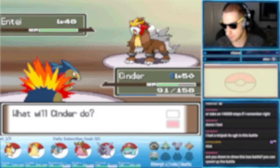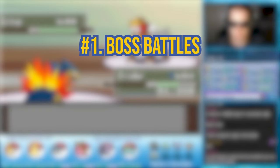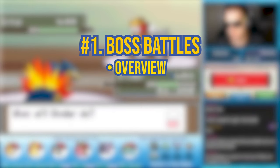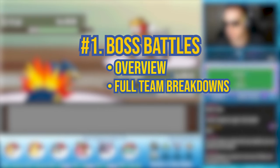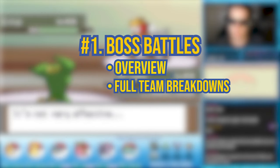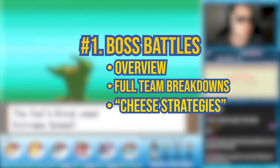Now it's time to talk about what our guide will cover. Number 1: Boss Battles. We will be breaking down and analyzing every major boss battle within Renegade Platinum. This includes gym leaders, rivals, Team Galactic fights, and other boss battles along your journey. There will be an overview of each fight, then a breakdown of each Pokemon on the boss's team, covering movesets, items, how to approach battling them, and more. If there is an easy way to win using exploits, we will cover that as well.